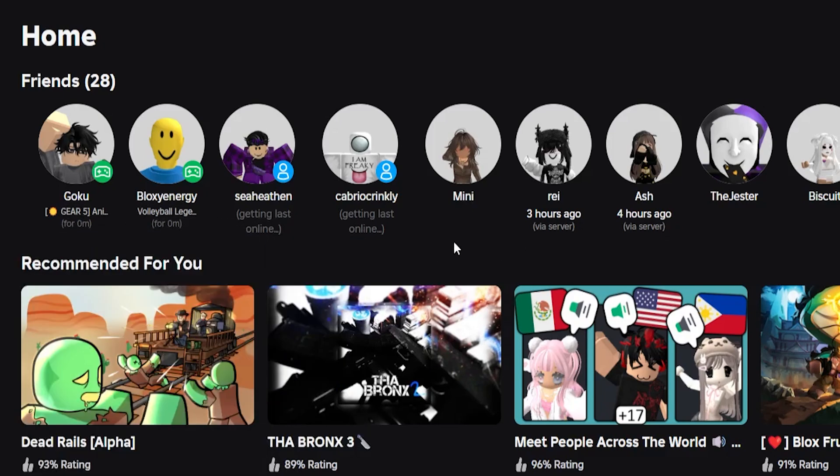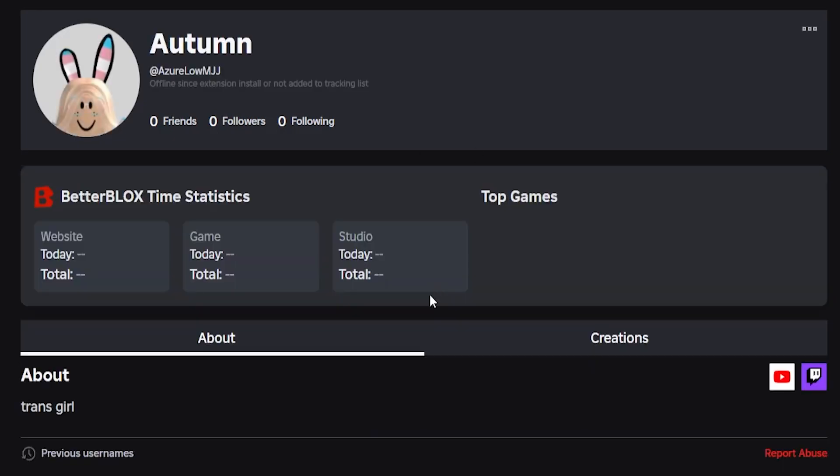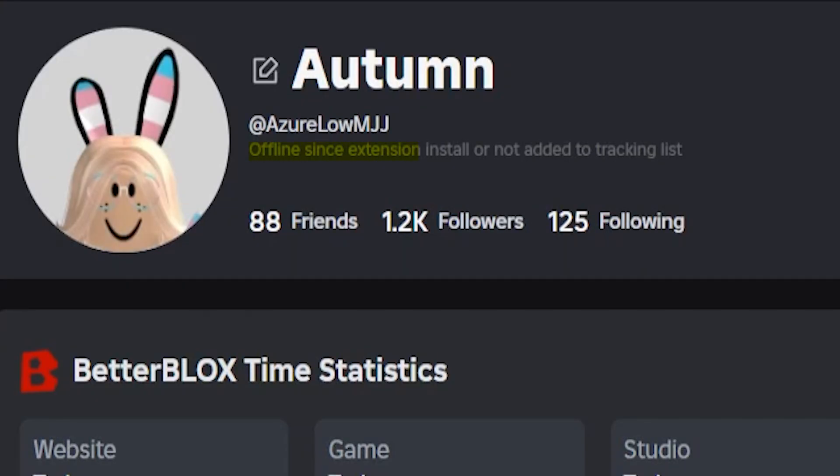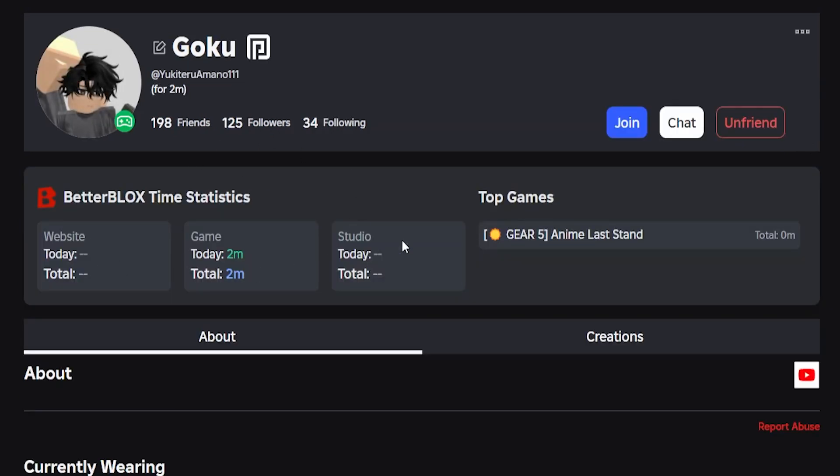You will have to wait for friends to come online before the extension starts monitoring their last online. If I go to a friend that has not been online since I installed Better Roblox, it will say they have been offline since the extension was installed or they have not been added to the tracking list. If I want to see someone's last online on an account that is not one of my friends, I can simply go to their account and click the track button. You can also see cool features like a user's top games, how long the user's been on the website, in game, or in Roblox Studio — and this is automatically set on for friends.